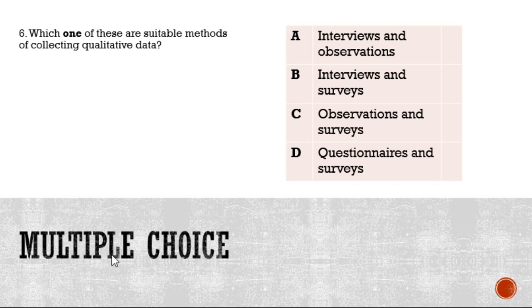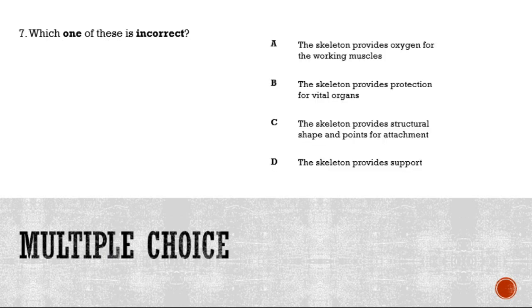Number seven: which one of these is incorrect? A, the skeleton provides oxygen for the working muscles; B, the skeleton provides protection for vital organs; C, the skeleton provides structural shape and points for attachment; or D, the skeleton provides support. Which one of these is incorrect?